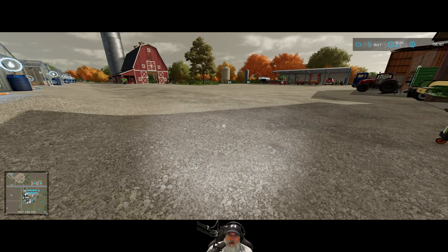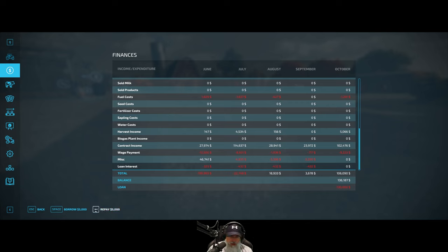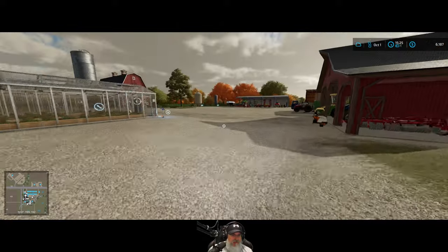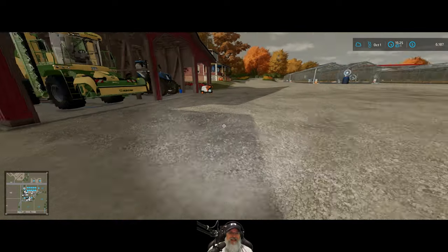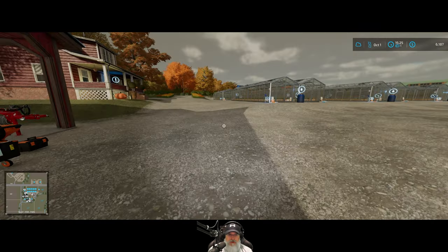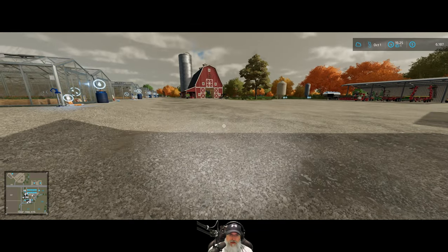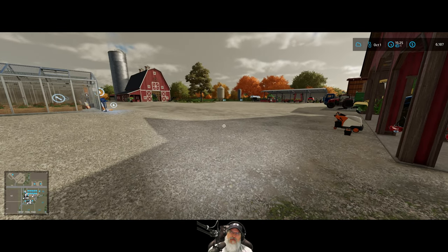That brings us up to $136,187. We are going to go into our finances and repay the bank completely, pay the bank off. Then we're going to do those additional cultivating contracts which will get us up to around $16,000 by the time we're done. We also need to get some food for our chickens in the next couple of days — I'll probably do that on October 3rd. I'll bring you back on October 3rd and then we'll finish out the month.